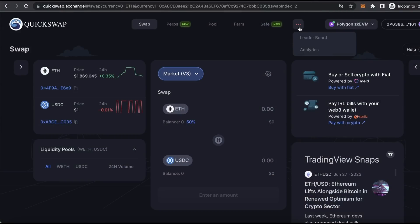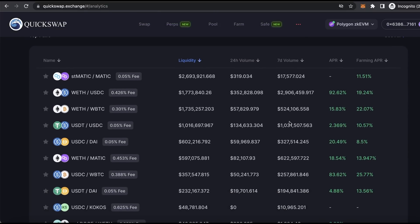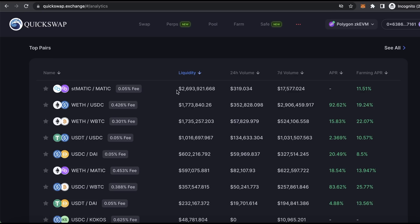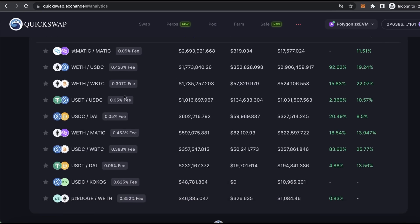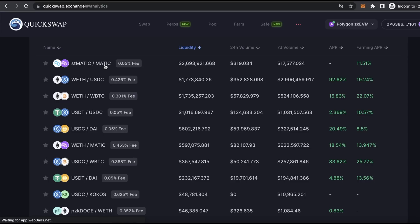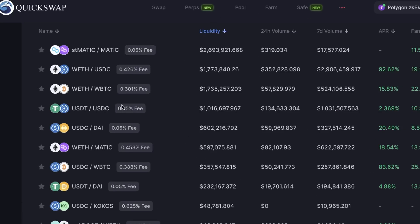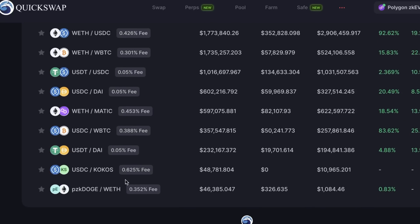Head over to the analytics page to see all of the top performing tokens and liquidity pools on QuickSwap. If you want to minimize impermanent loss, go for stablecoin pools like USDT, USDC, or USDC/DAI. You can even go for StakeMatic and Matic since their price ratio is roughly one to one. It's important to consider impermanent loss when providing liquidity because if you're not careful you can lose money. These stablecoins also have the lowest deposit fees, making them great options for farming airdrops since we're conducting transactions with as little cost as possible.